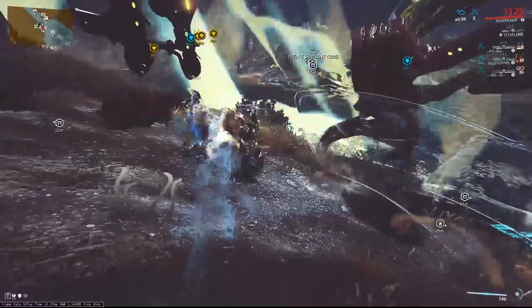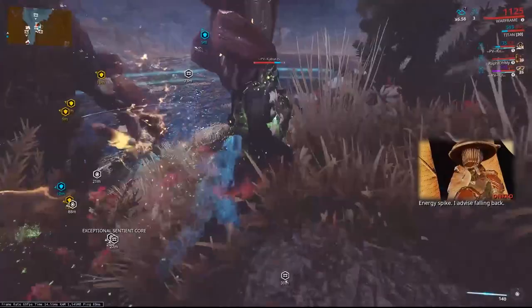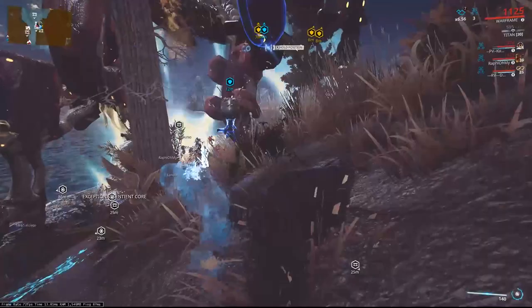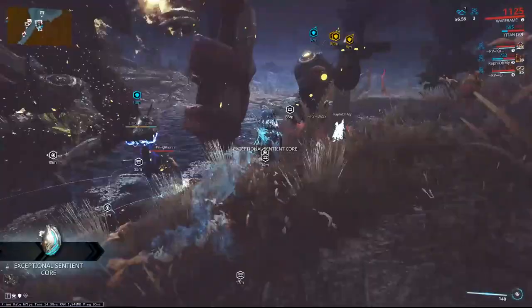We want to have four lures charged by the time we shoot the Gantulyst in the head — that way we have at least one charged going onto the Hydrolyst. It's also worth noting that all this time I'm charging up my VS so that the Hydrolyst fight is going to be really fast and I can help out the whole fight.